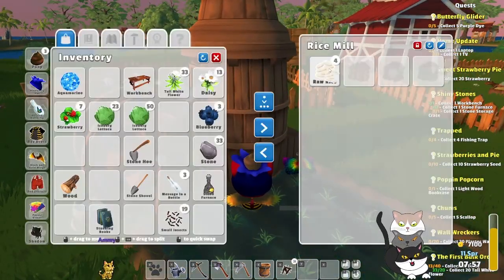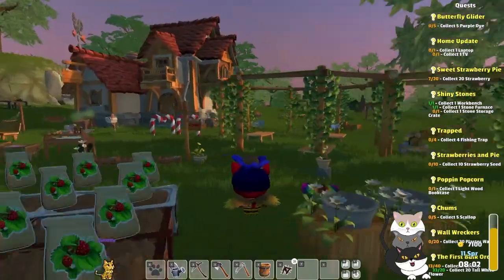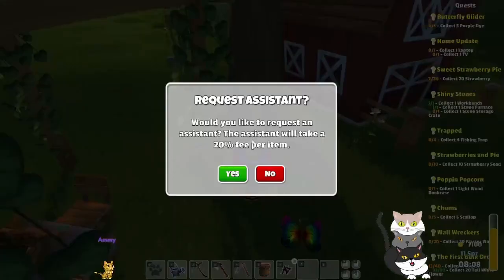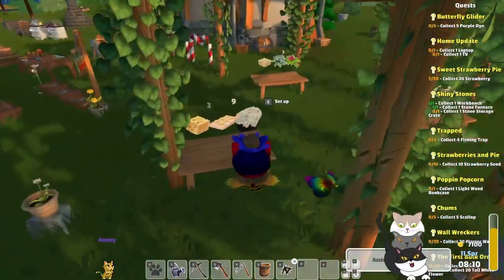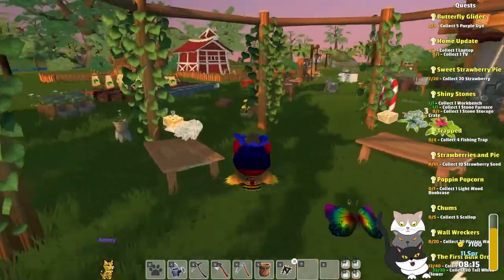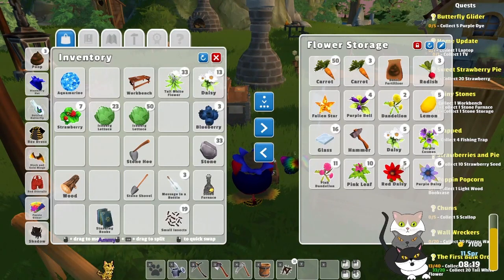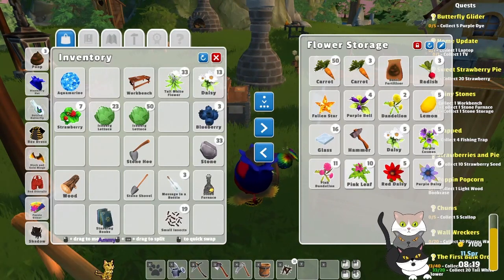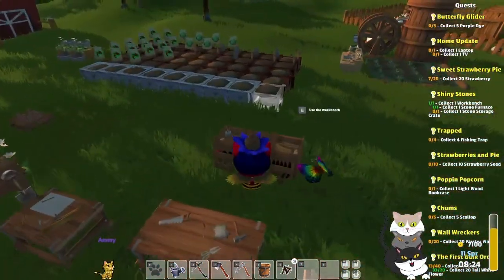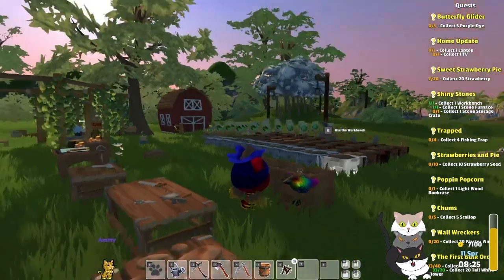I'll deal with work later. Got our seat going. Tables are full to bursting. Assistant gets hired. Got a ton of lettuce. Got a variety of stuff in there. Someone wanted a workbench. Stone storage crate — it's there. I need wood for that.